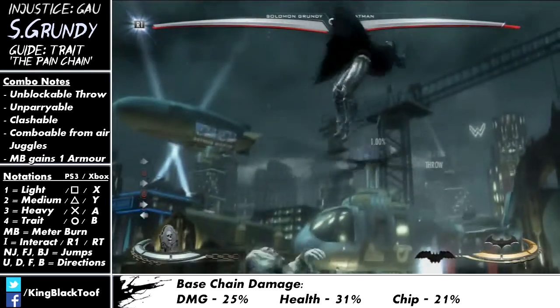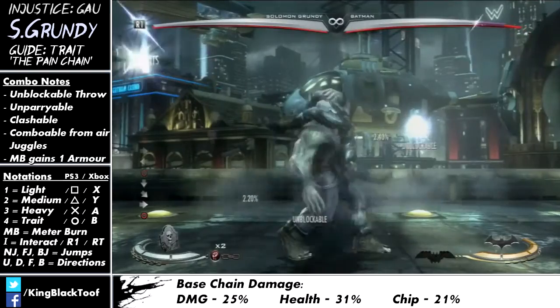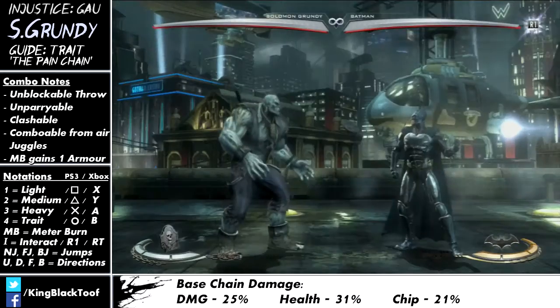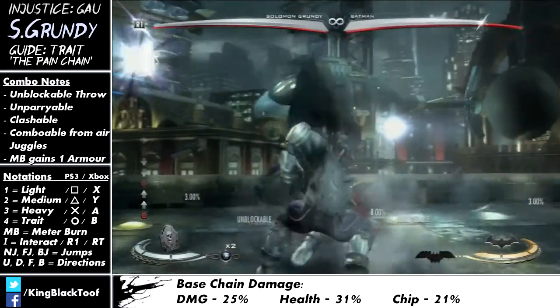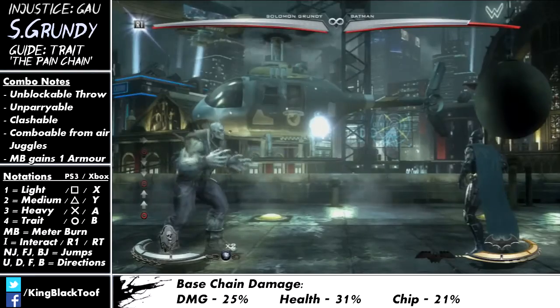The damage chain will do quite high damage, and it also increases your damage for the rest of the match, or until you change the chain. The health chain does the most damage — so if you just want raw damage on your trait, go for the health chain. It decreases the damage done to you for the rest of the match, so that's a good one to go for.